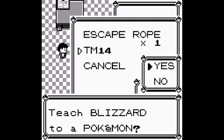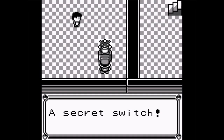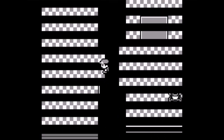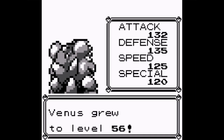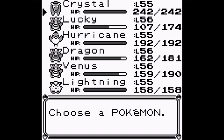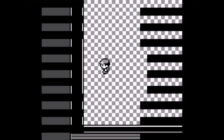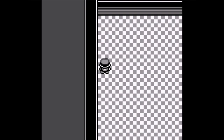TM14 is Blizzard - no thanks. Ice Beam is good enough for Crystal. Press the switch - a secret switch, yes, who wouldn't? Venus grew to level 56 after fighting a wild Grimer. Let's give Crystal a chance to level up now. Look how high his health is. What's this item? Full Restore - thank you.